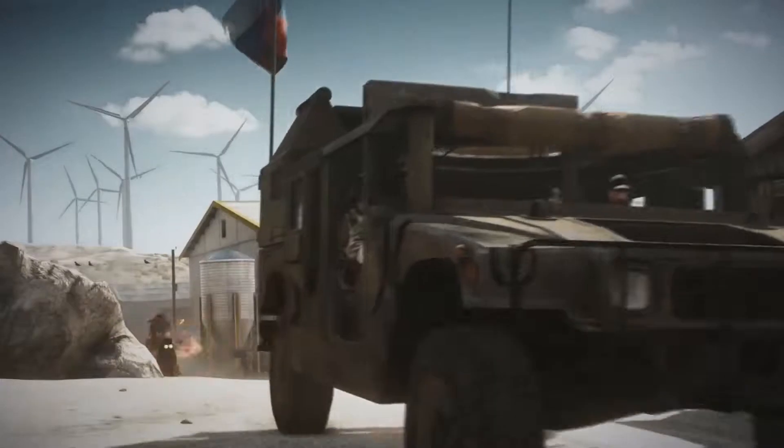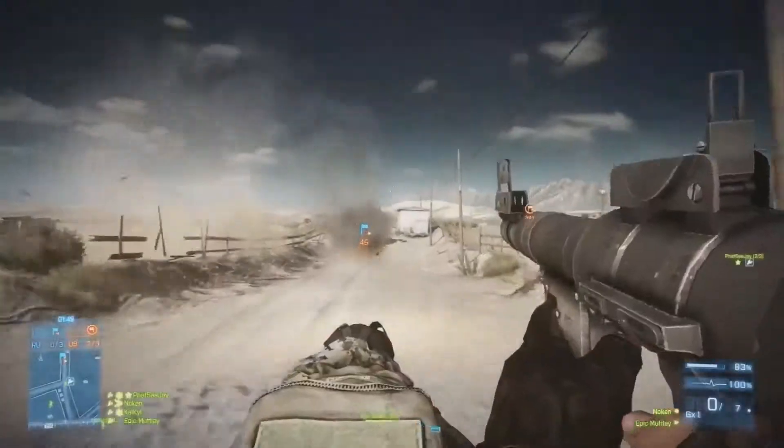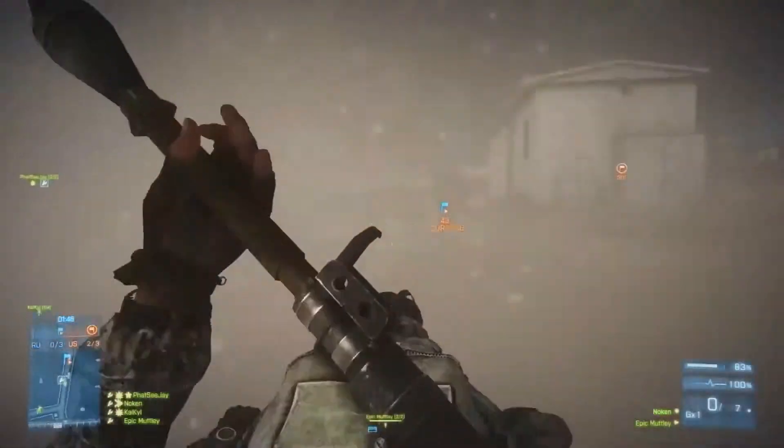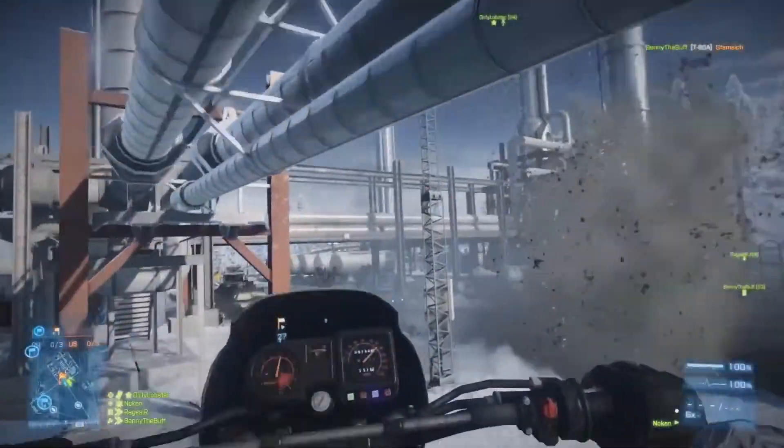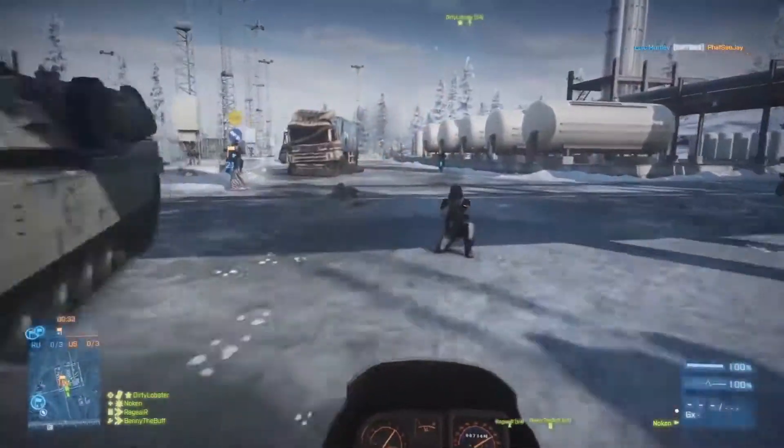So aesthetically they look very different, but how do they play differently? When you talk about speed, you need actually some distance to cover, otherwise you won't get anywhere. So the maps in Endgame are quite big. The exception to that would be Zabalan Pipeline, which is a slightly smaller map. It's still vehicle-friendly, but it has smaller areas or distances to cover, so it's a little more catered to infantry combat.